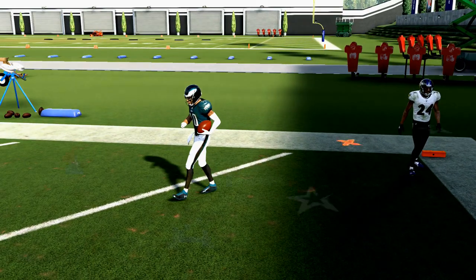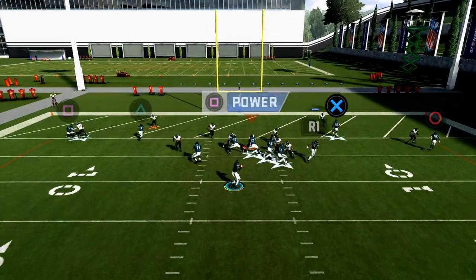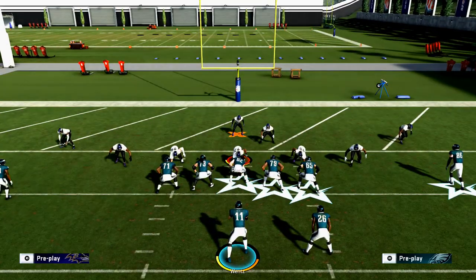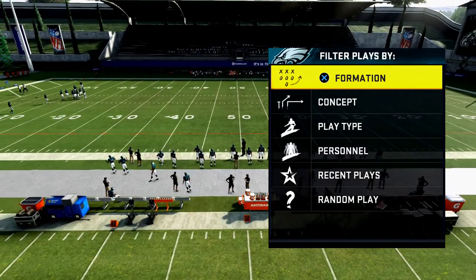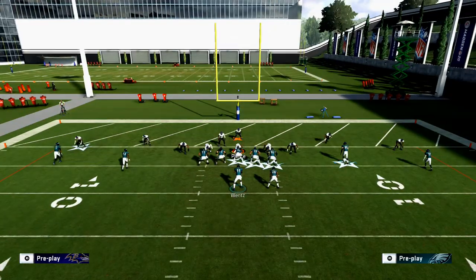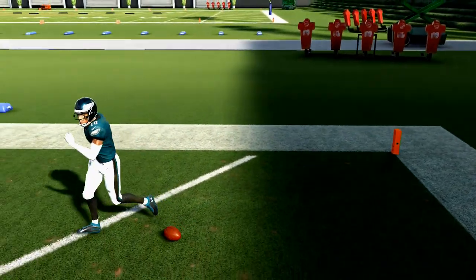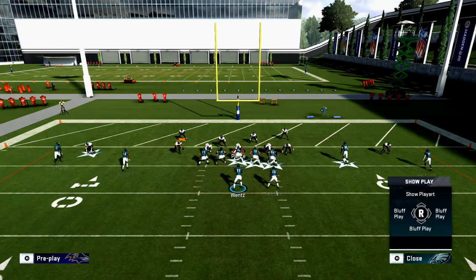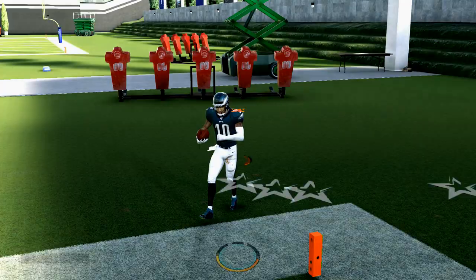When you get that animation, that play is 100% going to work every single time. In Cover Zero, if he gets that bump off the edge, just check down to your other reads. But when he beats the bump — and in real games it works literally all the time — that's when you capitalize. This also works well against Tampa 2. I love this play because it's better than corner routes — it's a quick snap-and-throw play.